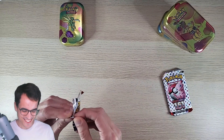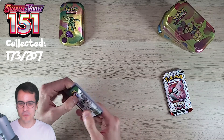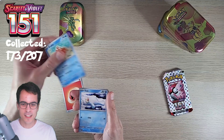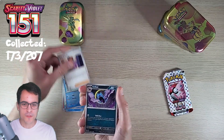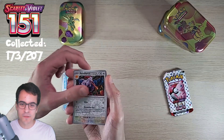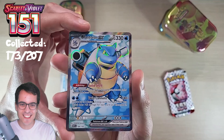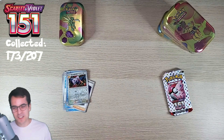First pack from the Scyther tin: code card, fire energy, Krabby, Seel, Doduo, Tentacool, Bill's Transfer, Gold Pad, Leftovers, Horsea reverse, Aerodactyl reverse - and we've got a Blastoise EX! What a way to start - a full art Blastoise EX looking awesome. This might be the winner already, we've just started!